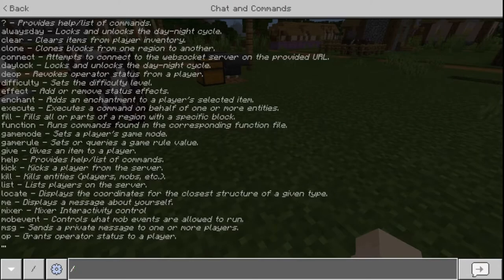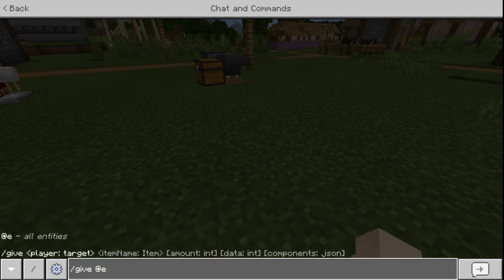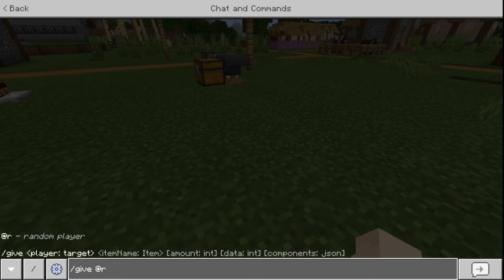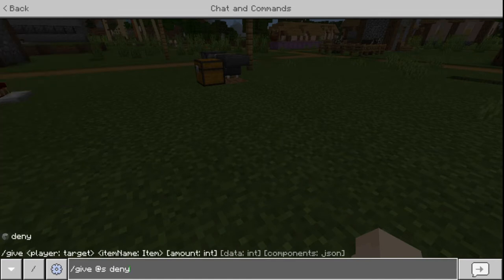So how you get the deny block is go into your inventory and type in /give. You can use @s for yourself, @e for all entities in the world, @a for all players in the world, or @r for a random player. Then type in "deny" and choose however many deny blocks you want.